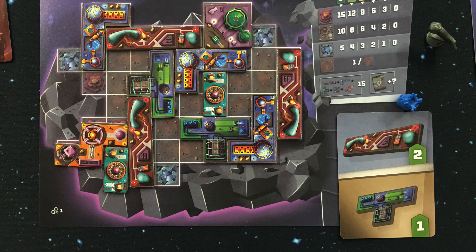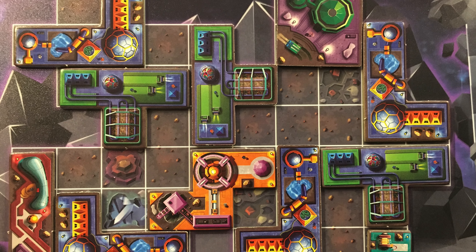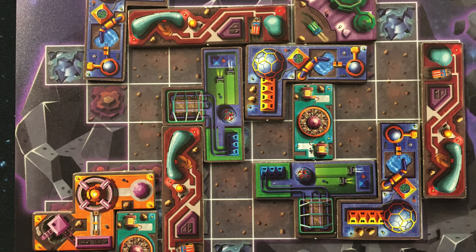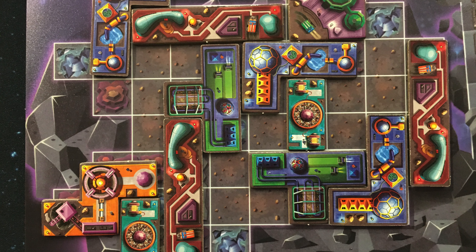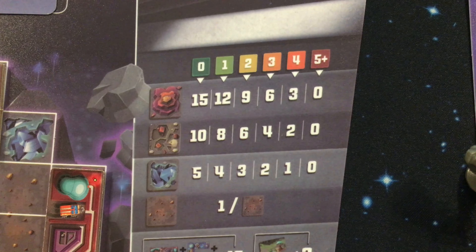Players will score two points for each tile placed on their board matching the top tile on their objective card, and one point for each tile shown on the bottom of their objective card. Fifteen points will be given for each complete set of the five main building tiles placed on a player's board, with each tile only counted towards one set. Then players will score additional points depending on certain terrain types not covered by tiles, using the chart on their player board. For example, if three ice terrain squares were not covered, you look at the chart and score two points for that terrain type — doing this for each of the three terrain types.